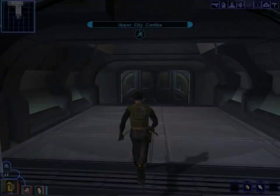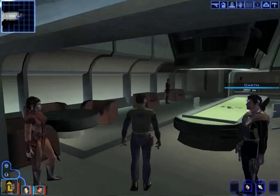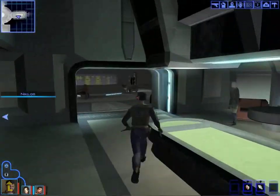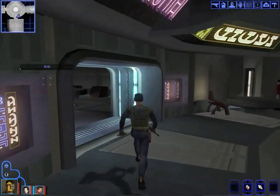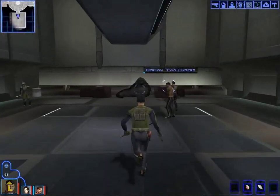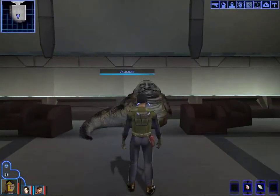Before we go into the dueling ring, I want to make sure Cain is properly equipped and buffed up, because this is going to be one of the toughest fights we've faced, if not the toughest. As Bendak alluded to in our conversation with him, he's got a very powerful blaster he likes to use.